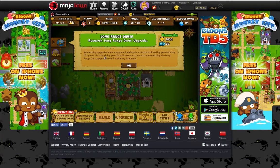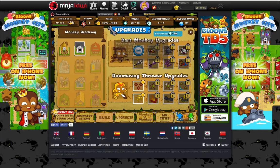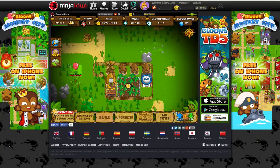Making your monkey city great. Start by giving your dart monkeys extra range by researching the long-range darts upgrade. Okay, so first I need to do this. That's five minutes of my life that's going to be wasted. Nah, it's a fun game.